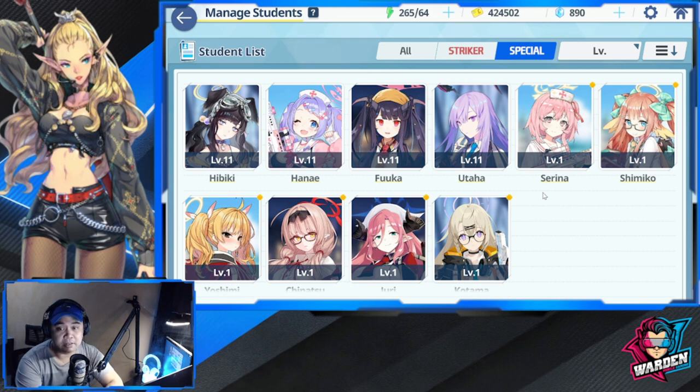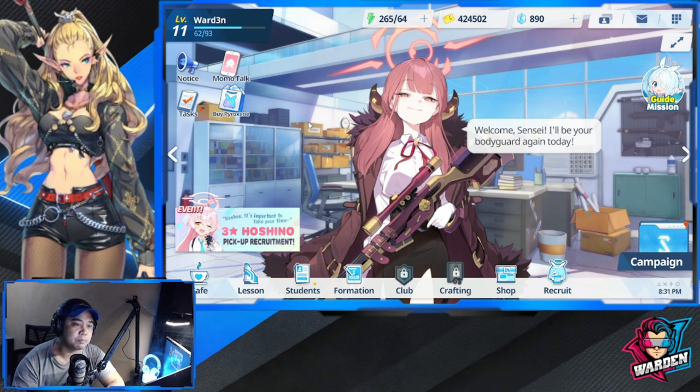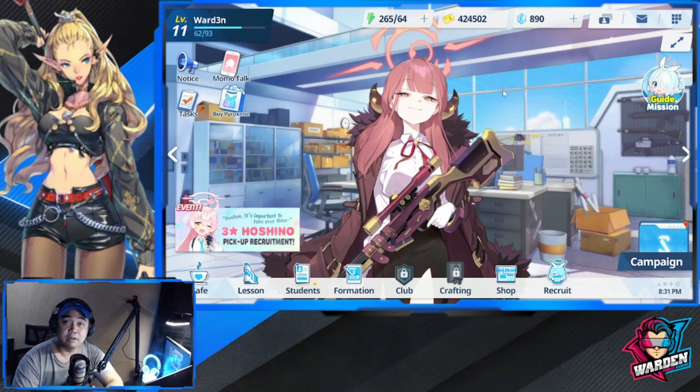So there are around eight characters I mentioned you should target for your reroll. If you don't get them, try rerolling again until you get at least two to three three-stars from the ones I recommended. As you begin the game, you'll earn pyroxines through the campaign story, and also check your mailbox — the game will give you more there too.